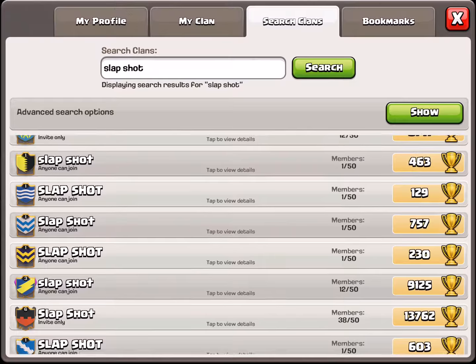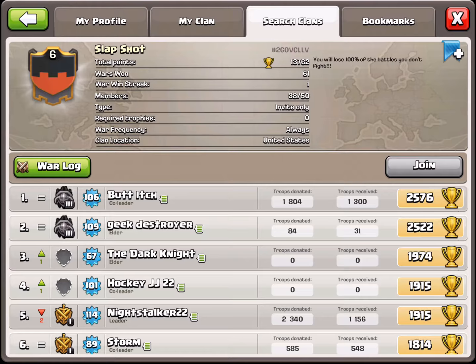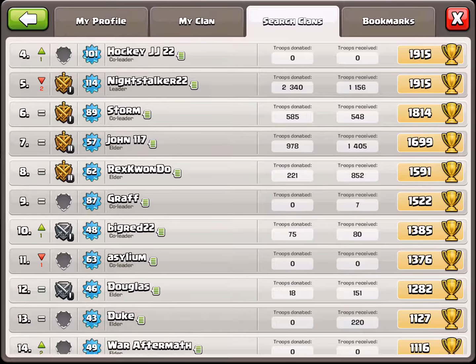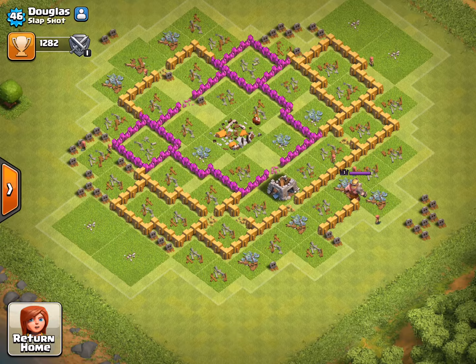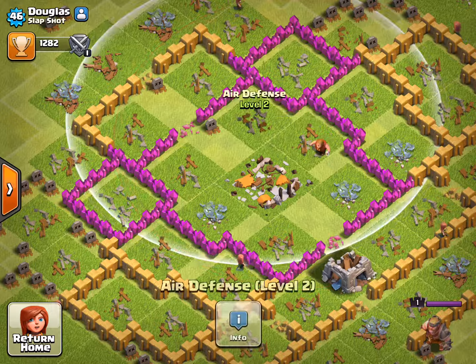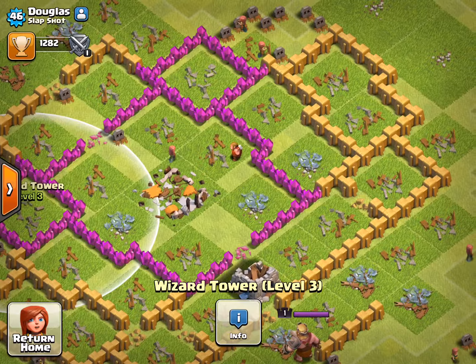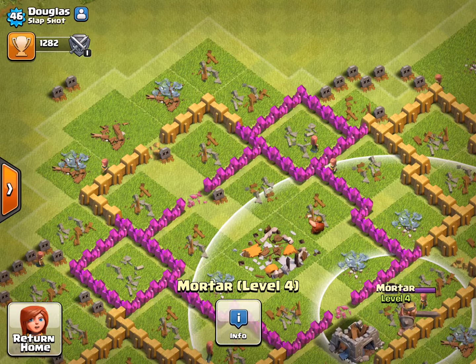Later on I'm going to go to Jordan and Caitlin's. Let me show you my base - I'm at town hall 7. I have a barbarian king, a dark elixir drill, wizard tower level 3, level 7 archer towers, and mortars at level 4 - they just destroy.